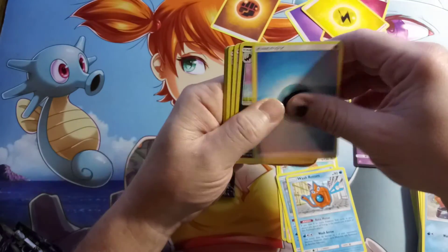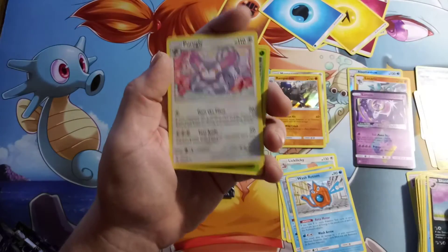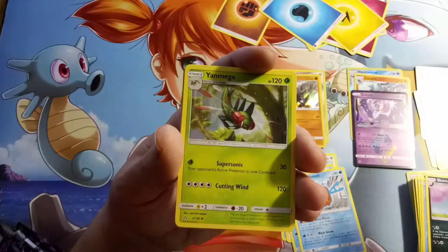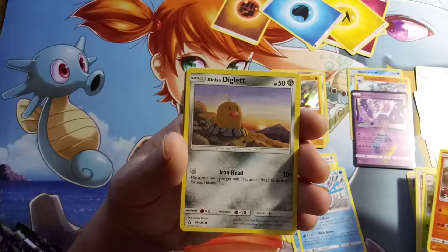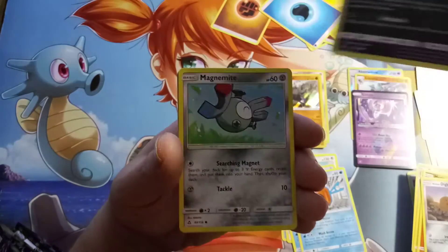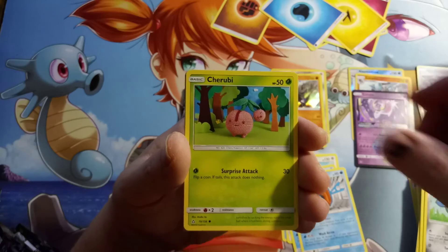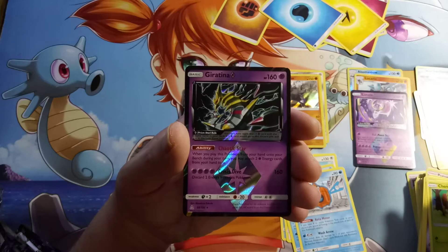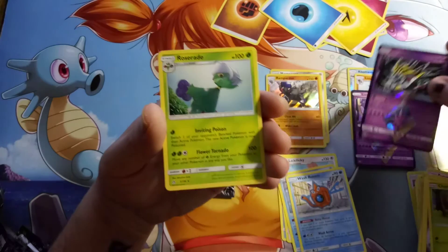We have a Water Energy, a Skuntank — super ugly — a Yanmega, a Magmar, an Alolan Diglett, a Sneasel, a Magnemite, a Girafarig Prism Star, and our Rare is a Regular Rare Roserade.